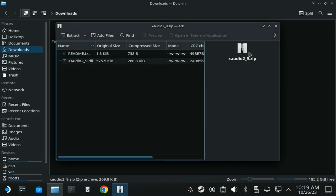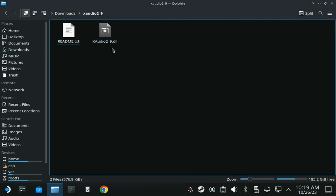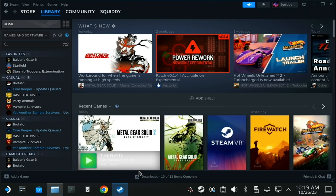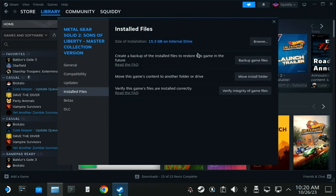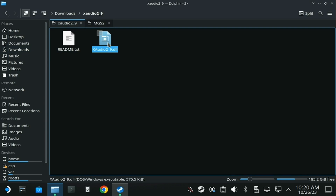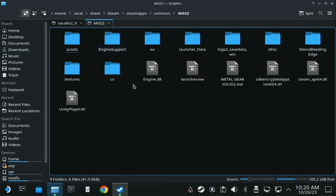Once done, you'll be given a folder with the DLL file inside. Now you need to open Steam and on both Metal Gear Solid 2 and 3, right-click on it, go to Properties, Installed Files on the left, and hit Browse, which opens the file manager to where the game is installed. Then all you need to do is copy that DLL file into the base install folder of each game so that it sits inside the same place as the main exe file.